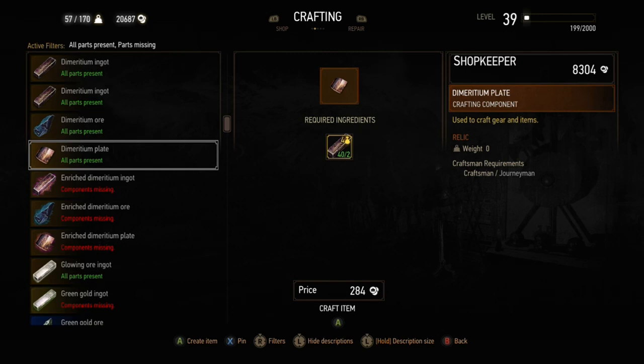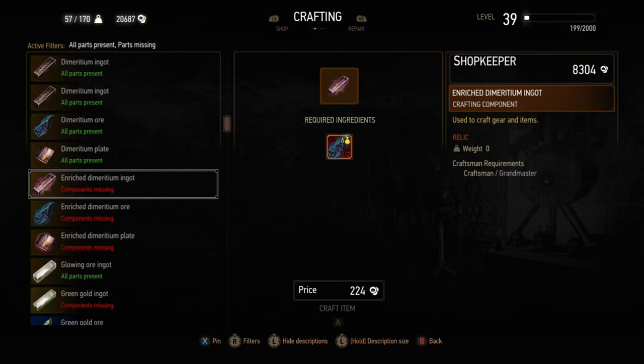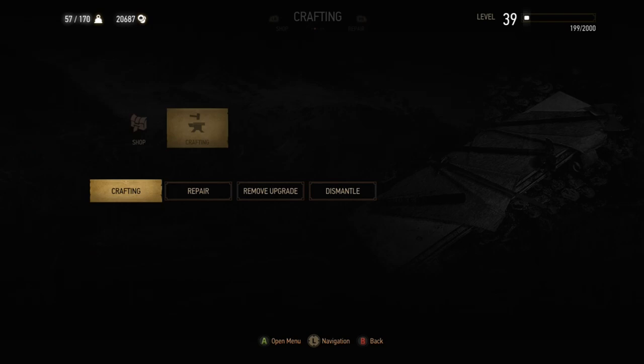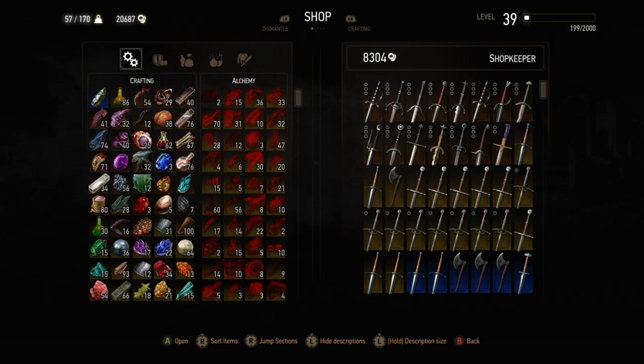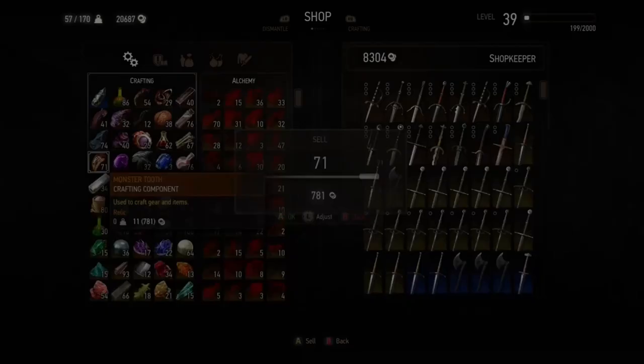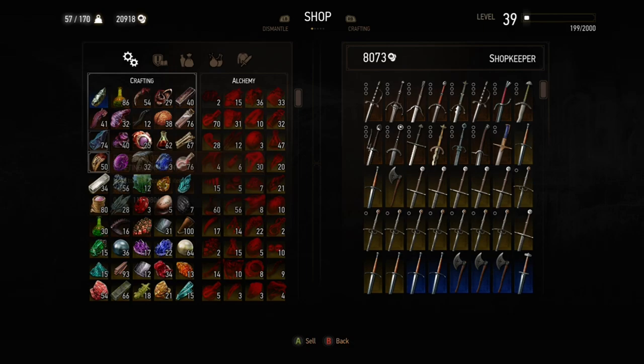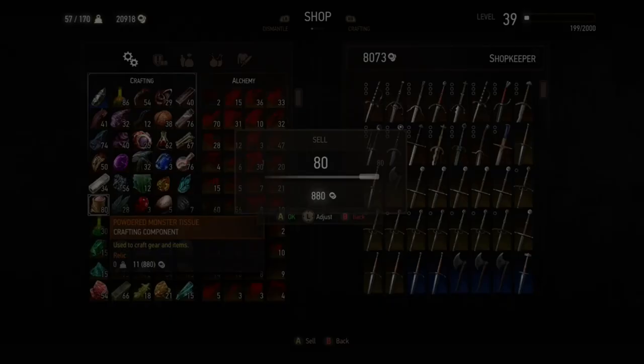There are also other things to consider regarding what you can sell. You can't sell alchemy ingredients directly to the smiths or armorers — you can only sell them crafting ingredients. But you'll find that there are quite a lot of crafting ingredients you'll have built up through the game. As long as you're keeping a good chunk in case you need them for crafting, you can still sell some. For example, you can sell powdered monster tissue and similar items.